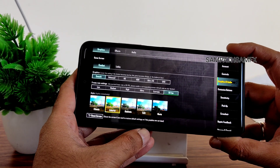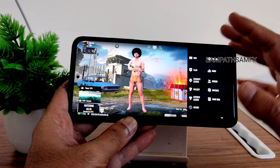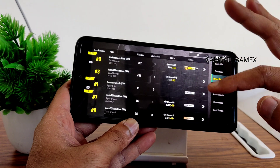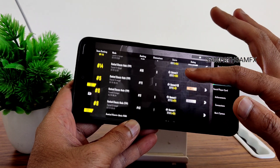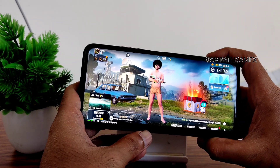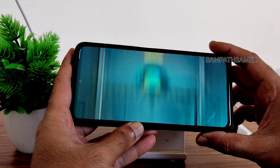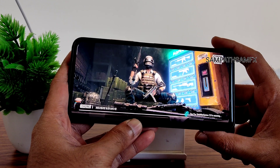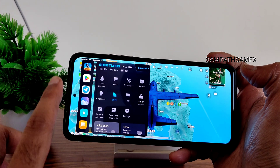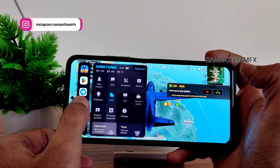Up to 90 FPS option has been enabled — there's a separate option in settings I'll show in a while. I've been playing the new season here. As you can see, these are the match results. I'm not a hardcore gamer, but the gameplay is really good in this ROM. The gaming mode and watch changer are working fine.